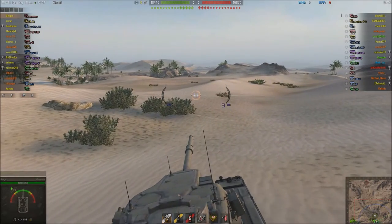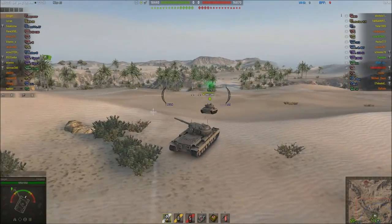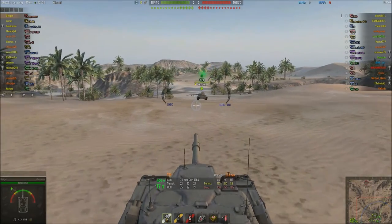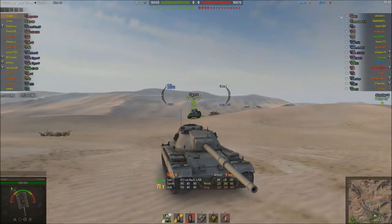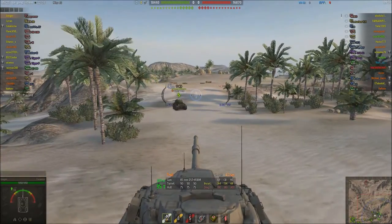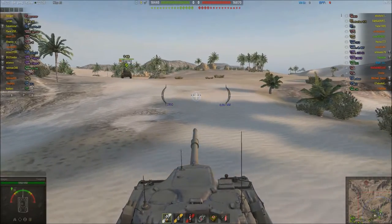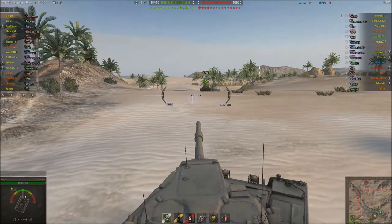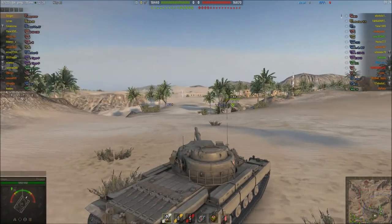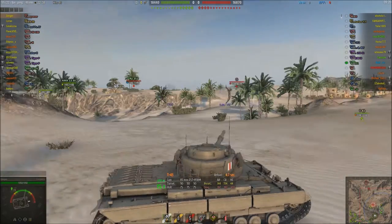Geogen has sent me this replay of playing in his Conqueror, and he's going to show you how you can definitely conquer your enemies in the Conqueror — sorry, that's a very bad pun. What he's doing is moving to a defensive position in the hills up here, since it is an assault map and they are defending. He is in one of the best tanks for this situation, since the Conqueror features very good turret armour but also fairly average — not bad — hull armour, and you will see this later.